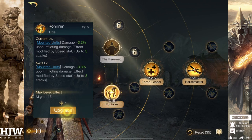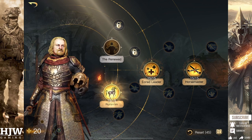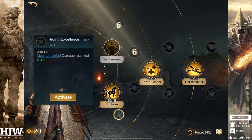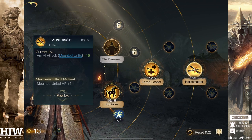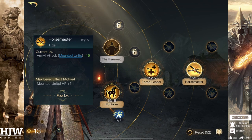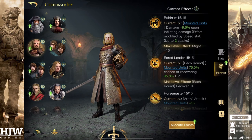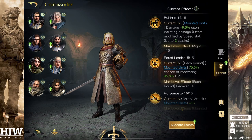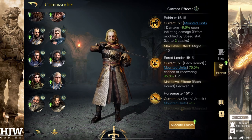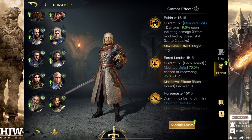Similar to Eowyn, the next skill to put points into will be Rohirrim, because you get a massive increase in damage. Particularly, Theoden does have more speed than Eowyn so he's better able to increase the damage that comes from Rohirrim. Then you can put points into Riding Excellence, which gives 14% damage reduction as well. Basically you're left with a commander that massively boosts damage of your troops and massively reduces the damage they take, so you can hit hard and hit quickly. He's a brilliant tiler, particularly once you get him levelled up — definitely recommend using him if you're a mounted faction.